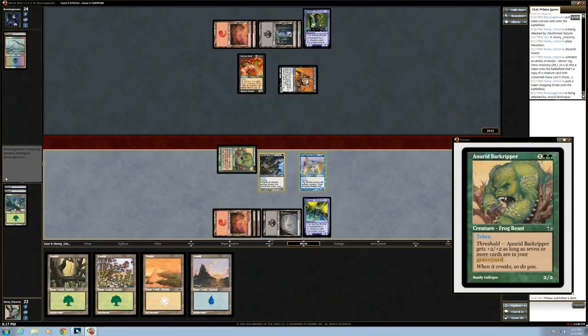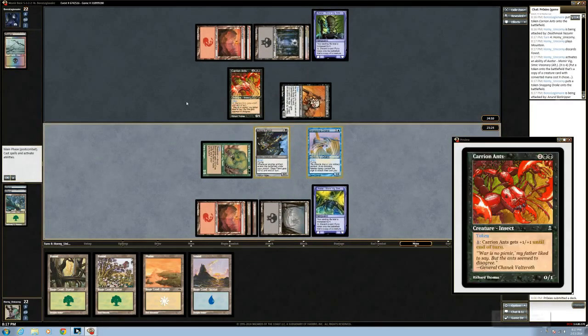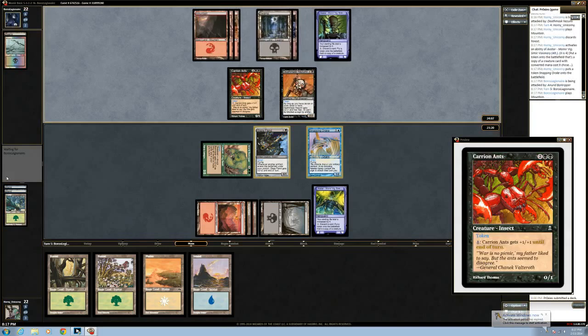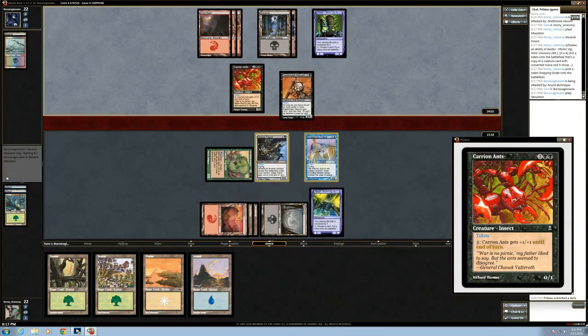We're not going to block with it either — he can pump it if he wants. You can spend a colorless to pump it and potentially make that a five-five if he wanted to, but that means he would have to skip his turn just to do that.